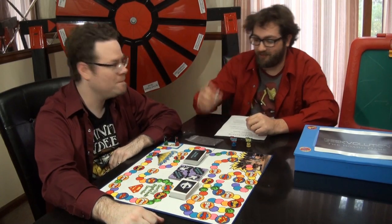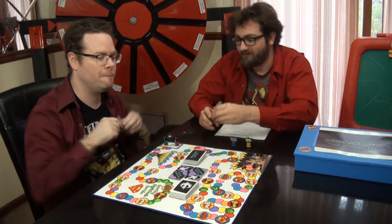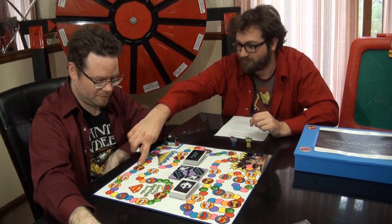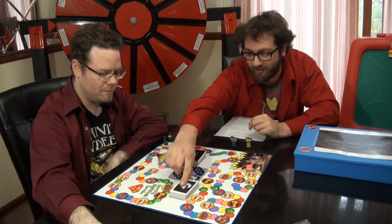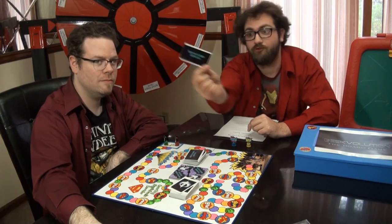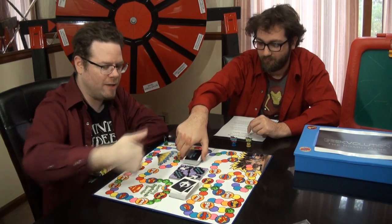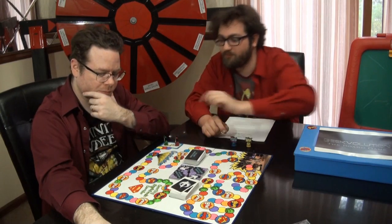Eric knows how to play the game, so he's going to teach us right now. Eric, how do you play Geekvolution the Board Game? Well, you have a die and you roll it. We're each going to roll, and whoever gets the higher number goes first. After that, you roll a die — that's how many spaces you move. If you land on any of these action spaces, you spin the spinner. That tells you if you're going to get a Primetime Crisis card or a Superhero Rewind card. If you land on Kryptonite, you lose a turn.